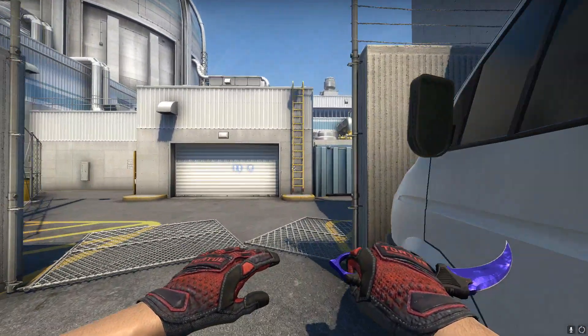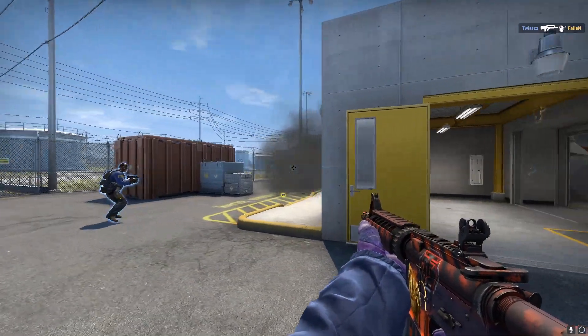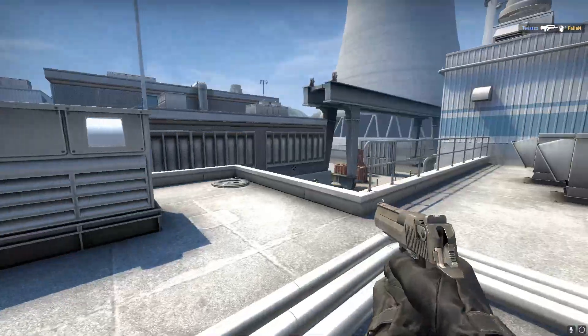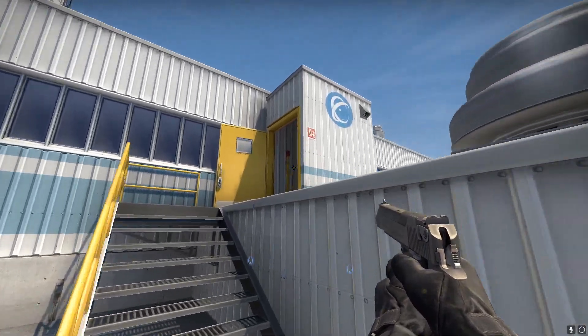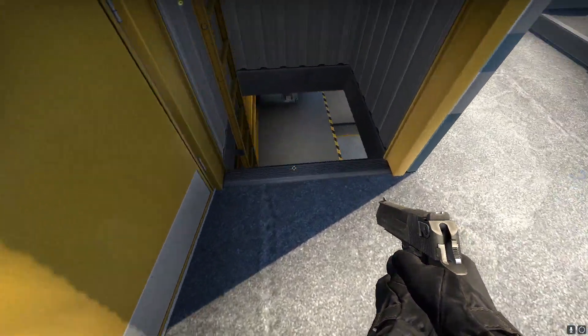Let's go over some actual in-game settings. These are pretty straightforward. Most importantly, you should have your model/texture detail, global shadow quality, effect detail, and shader detail all on low. They will probably have the biggest effect on your FPS and the game still looks completely fine with all of them on low. I also play on a stretched resolution, 1280 by 1024. But considering I get 270 FPS in native 16:9 — 1920 by 1080 — why would I play in a lower res?